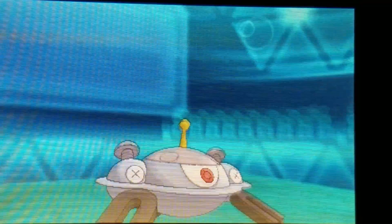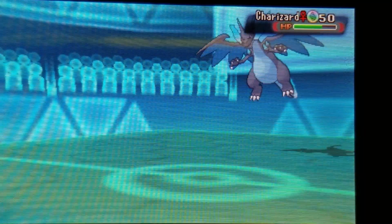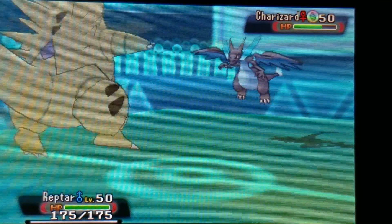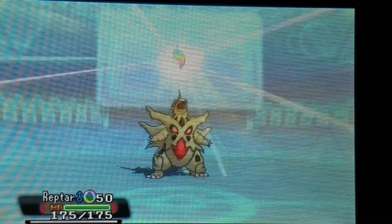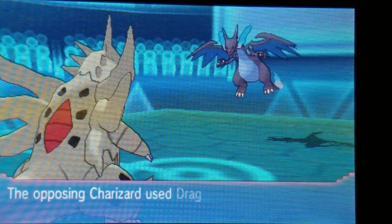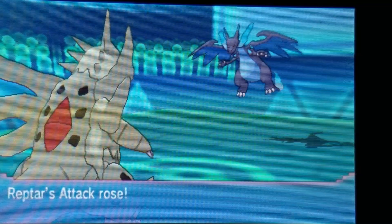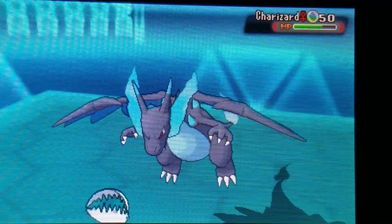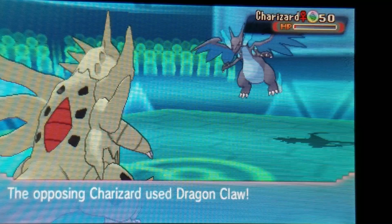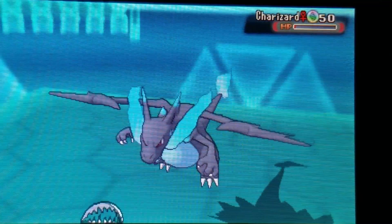The good thing about Charizard going for Flare Blitz is that it takes a lot of recoil damage since I was at full health, and it'll take Sandstorm damage too. I bring in my Mega Tyranitar. Even if it has Earthquake, I can take a non-boosted hit from Charizard X. I go for Dragon Dance, sitting at plus-one Speed and Attack. My sand is gone unfortunately, but I go for Crunch thinking she might switch. It doesn't KO Charizard, but I take another Dragon Claw no problem and Crunch again - best to play it safe.